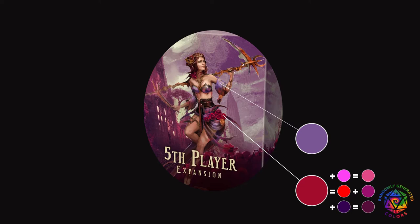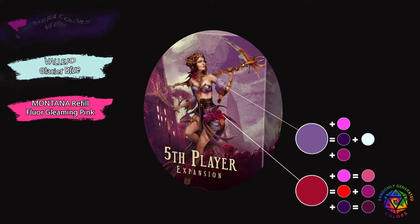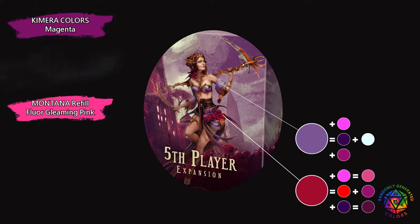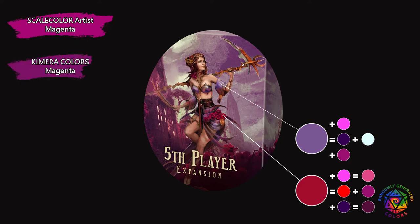I used my dark violet mixed with cold white as a main color, but I also mixed in some bright pink and magenta at different steps. And here is a rare occasion where I'll say you should buy something — you won't be able to mix strong magenta with red and blue, same with violet. Magenta is a must if you ever want to experiment with mixing your own colors. From hobby brands, I can recommend magenta from Scale Color Artist and Chimera Colors.